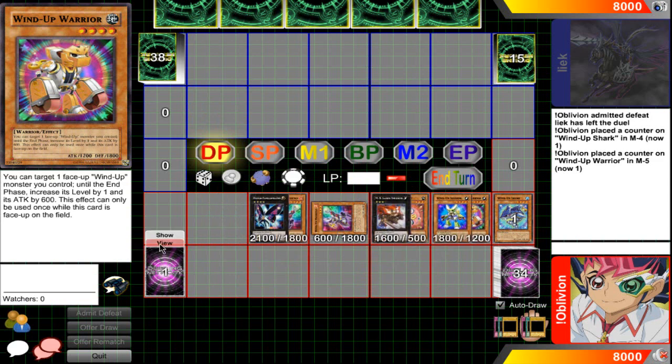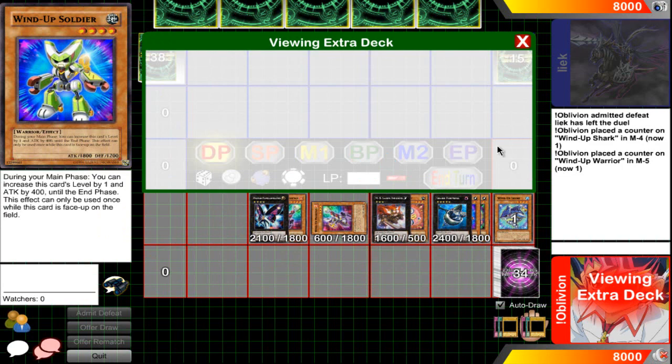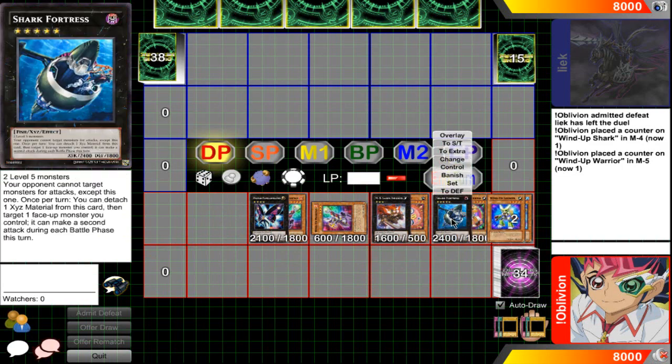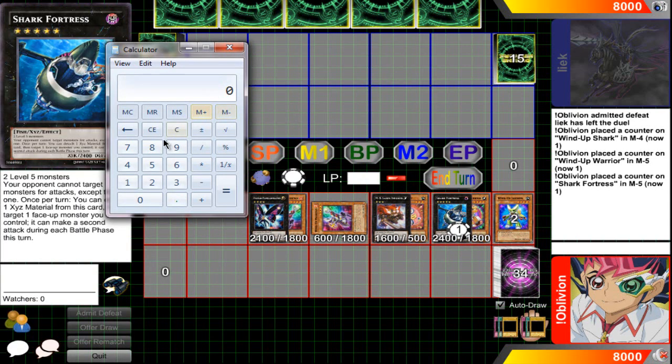You xyz Warrior and Soldier into Shark Fortress. Shark Fortress's effect targets itself, allowing it to attack twice for 2400 each. Opening a calculator: 2100 (Photon Papilloperative) plus 1600 (MX-Saber Invoker) plus 2400 plus another 2400 from Shark Fortress's double attack equals 8500 damage total. There you go — the Wind-Up OTK.